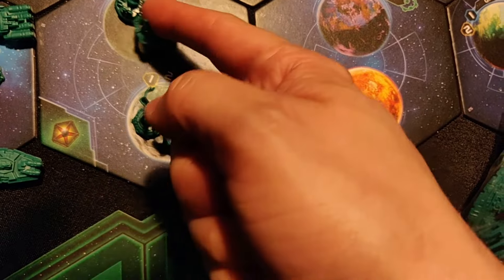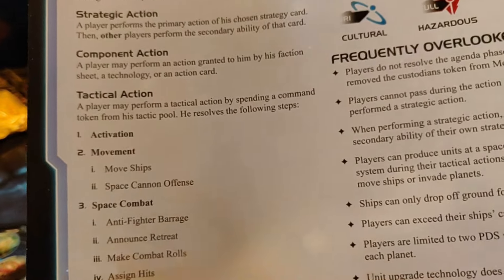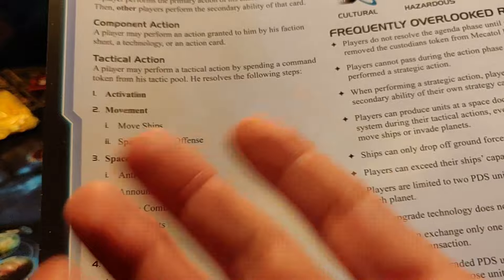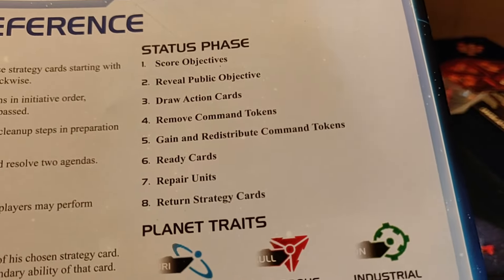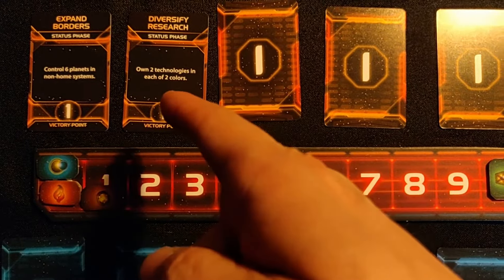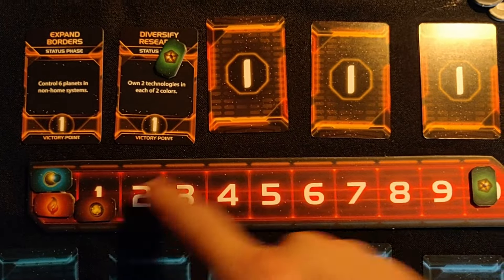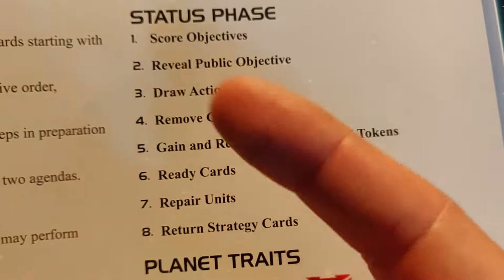Once everybody has taken their actions and can't do any more — because they've used their strategy card, have no component actions, or have no tokens left to activate systems — everybody passes and we move to the status phase. In the status phase, first we score objectives: everybody looks at the objectives and if they've completed one, they place their counter on it and score a point.